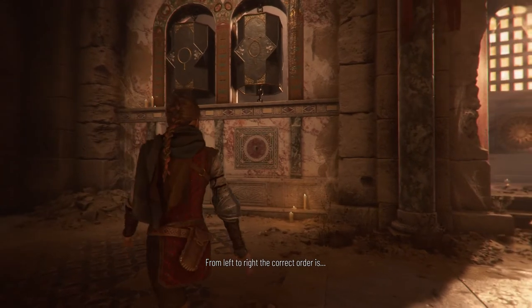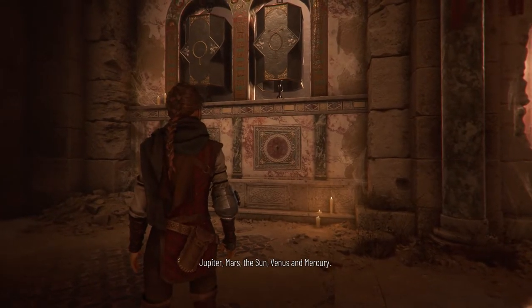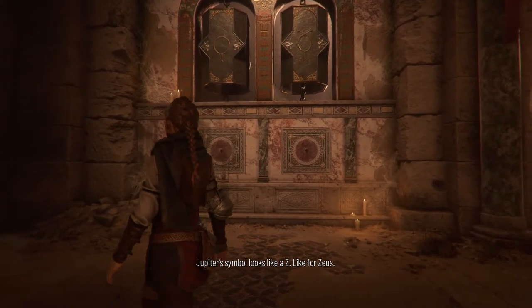Alright. From left to right, the correct order is: Jupiter, Mars, the Sun, Venus, and Mercury. Jupiter's symbol looks like a Z — like for Zeus.